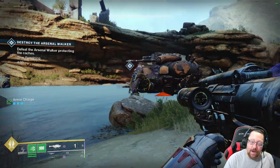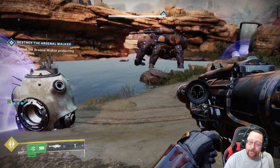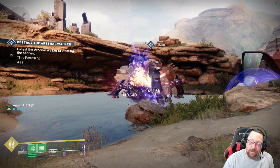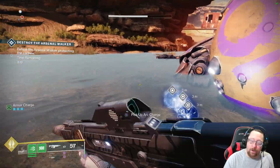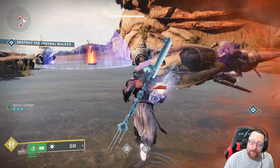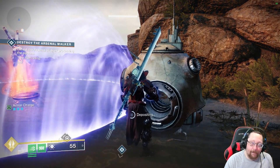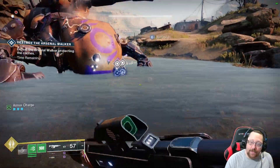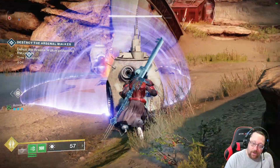You have to destroy one of these walker legs, damage-wise. You can't do it until it's yellow color, like that orange color. See how it blew off. Now you got three orbs that'll drop — you pick them up and you deposit them in here. You have to deposit six of these in order to make this heroic.